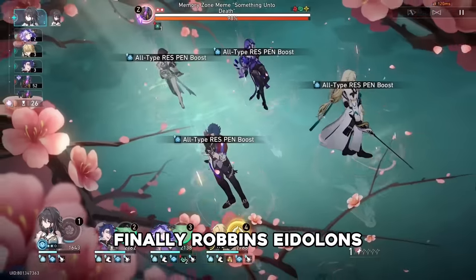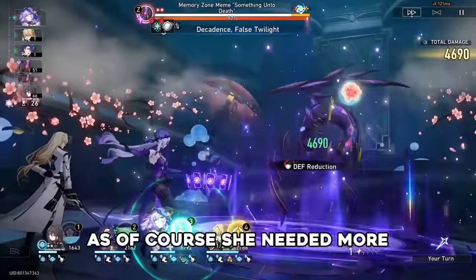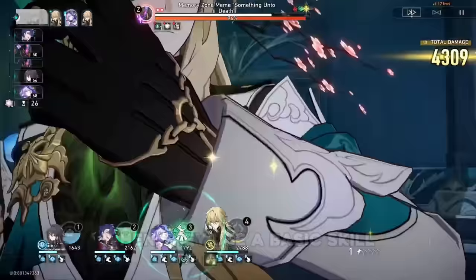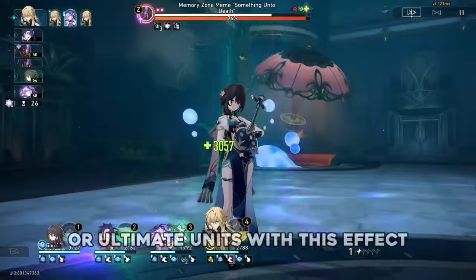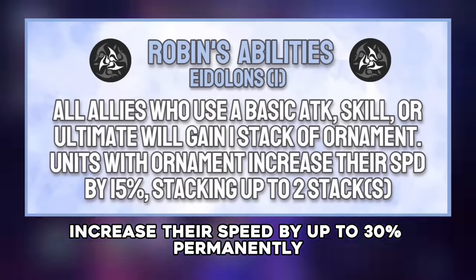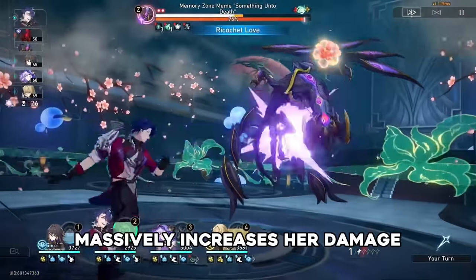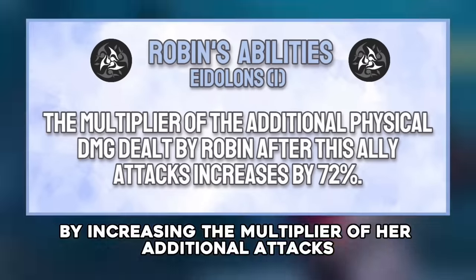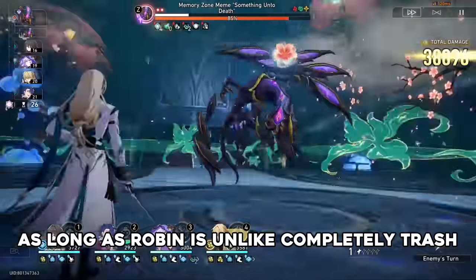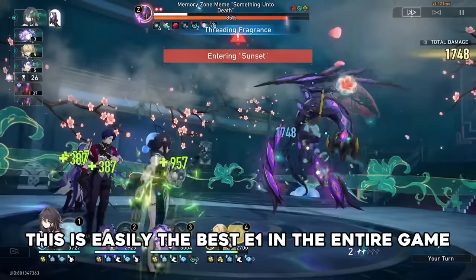Finally, Robin's Eidolons. Robin's E1 adds more buffs to her ultimate — as of course she needed more. This grants allies a stack of ornament when they use a basic, skill, or ultimate. Units with this effect increase their speed by up to 30% permanently. Additionally, this also massively increases her damage by increasing the multiplier of her additional attacks by almost doubling it. As long as Robin isn't completely trash by the end of the beta, this is easily the best E1 in the entire game. Remember in 1.0 when a good E1 was 30 crit damage?